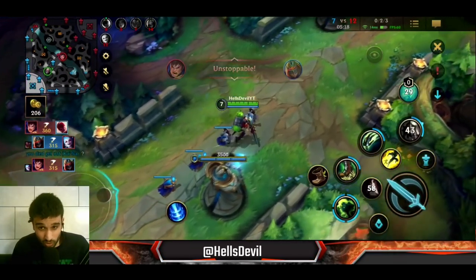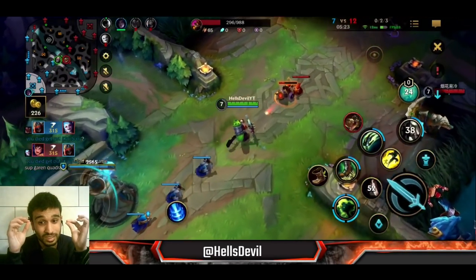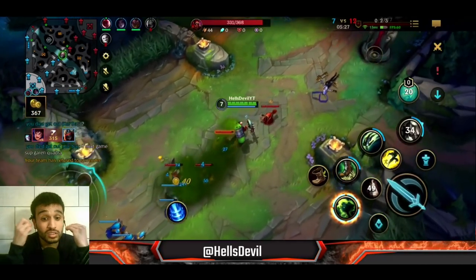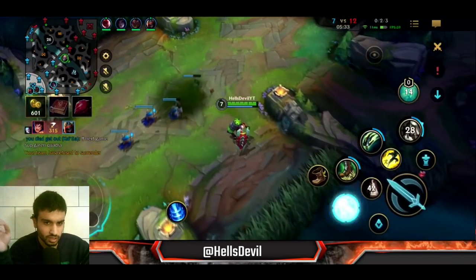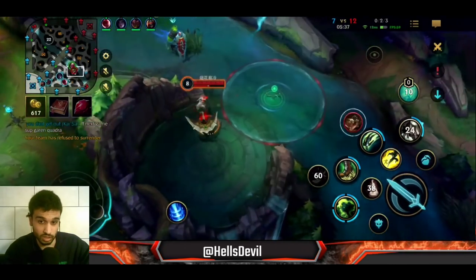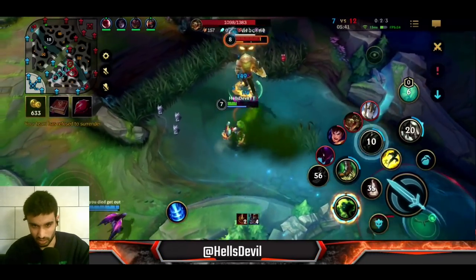This support Garen just got a quadra kill - oh my god, this is horrible. The enemies have a support Garen who just got a quadra kill. I'm not getting tilted though, because getting tilted is a waste of effort. I'm just pushing the mid lane and making the enemy lose farm.